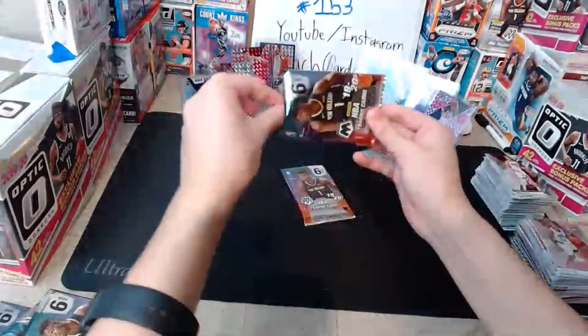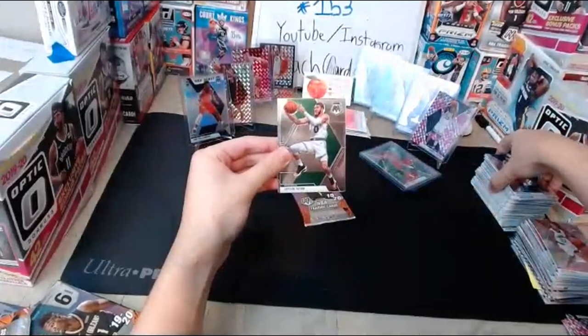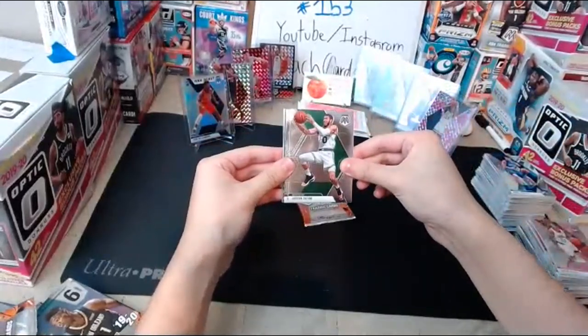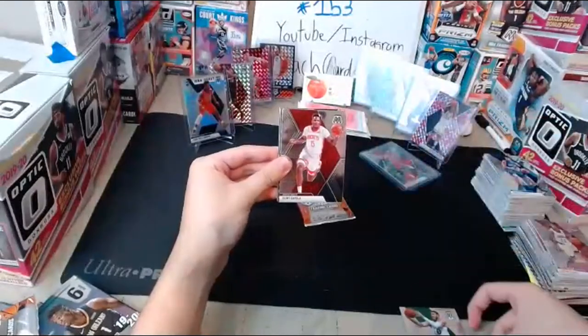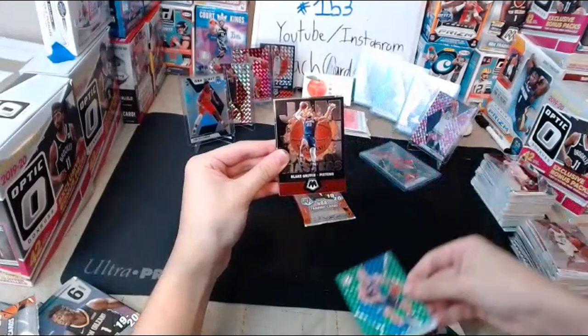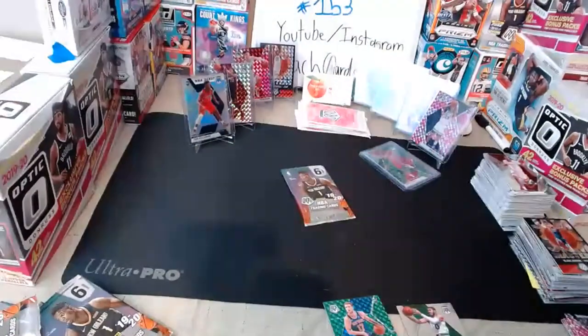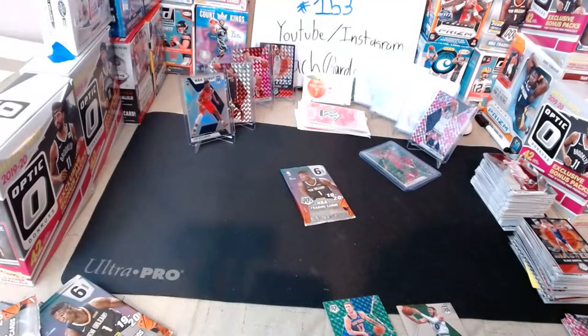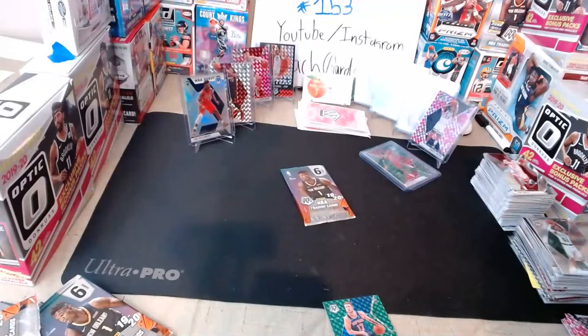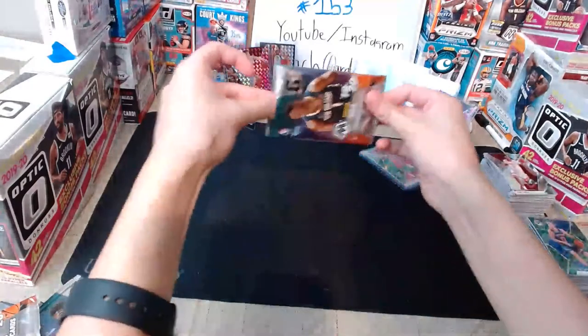Two more six-card packs then into the pink camo packs. Next pack: Jason Tatum for the Celtics — there you go, big fan of Tatum last time — Clint Capela for the Rockets, green Ignas Brazdeikis rookie for the Knicks, jam masters of Blake Griffin for the Pistons, and Tremont Waters for the Celtics. Nice for both Celtics and Knicks. Then: a player for the Spurs, Dennis Smith for the Mavericks, Daniel Theis for the Celtics, Derrick Favors for the Pelicans, old school Hardaway for the Magic, and hall of fame Julius Erving for the 76ers — Dr. J.